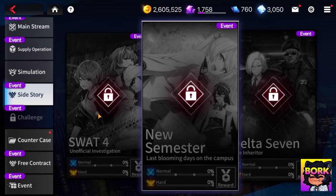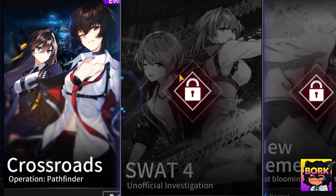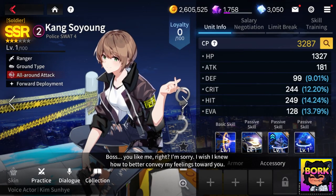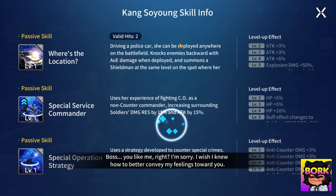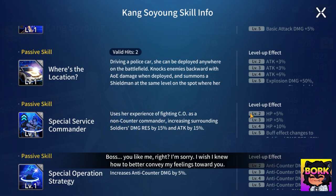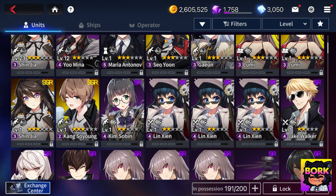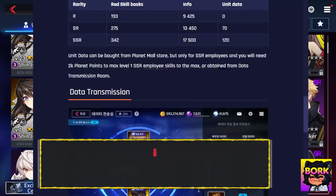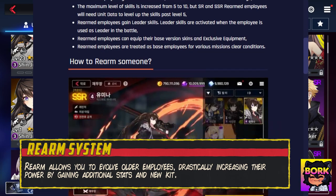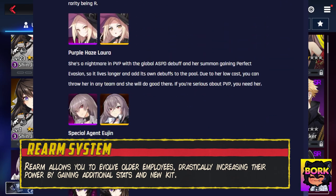Another important thing: unlock side stories, specifically the Kang Soyun side story, because you can get a free copy of her. Kang Soyun is the best soldier unit captain in the game — she buffs soldiers' damage resistance and attack. Being freely acquirable makes her really awesome. In the later game she's also getting a rearm, which revamps the unit and makes it stronger — similar to an awakening in Epic Seven.